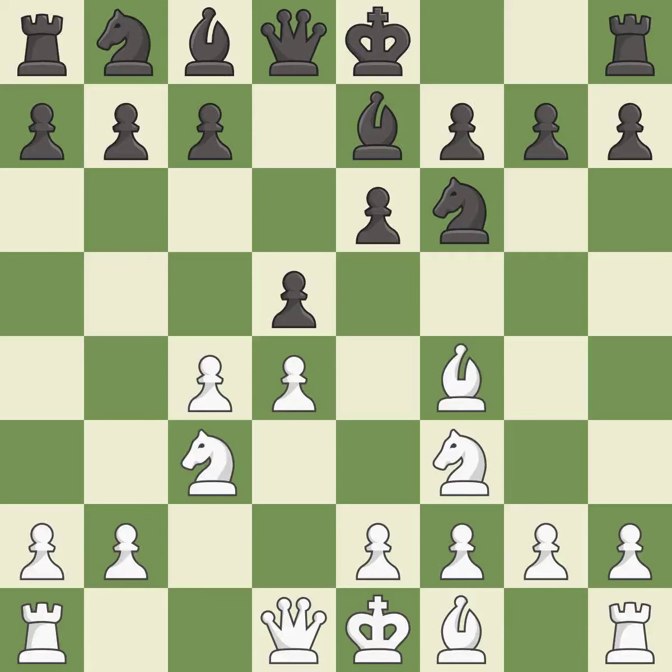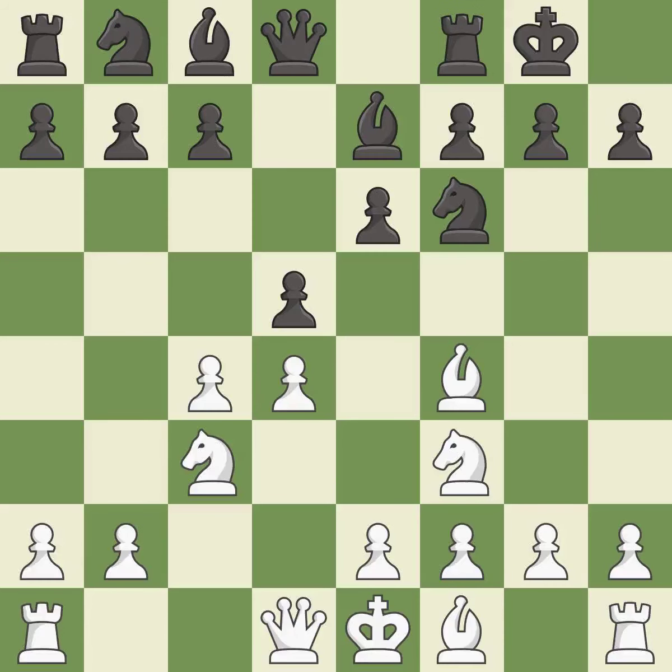Bf4 develops the bishop toward the center and controls the e5 square. Castling gets the king out of the center and activates the rook.